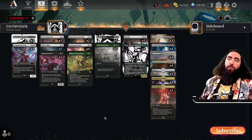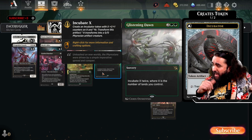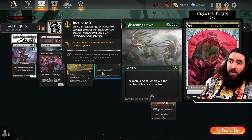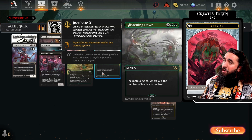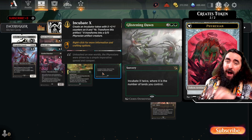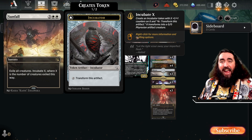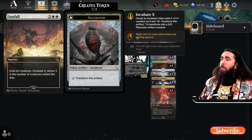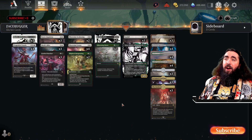Now we're getting into the big incubators. Glistening Dawn — you incubate X twice, where X is the number of lands you control. So if you play this on turn four you get two 4/4 incubator tokens. And look, the Phyrexians are all looking different — it's amazing. In the end if you have more lands you can get like a 10/10 out of this twice, which is pretty darn good. Sunfall — you exile all creatures and incubate X where X is the number of creatures exiled this way. So if you exile 10 creatures, now you have a 10/10. End of your opponent's turn, you transform it and attack in with a 10/10. Beautiful.